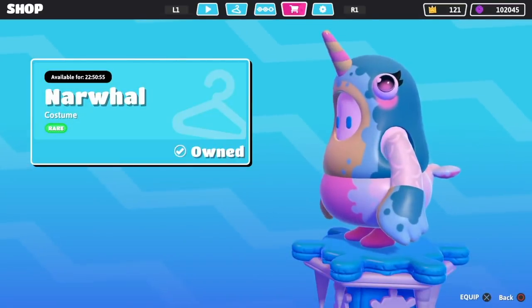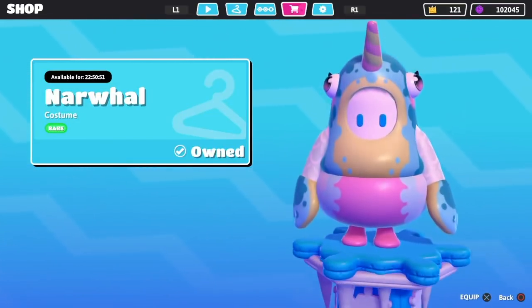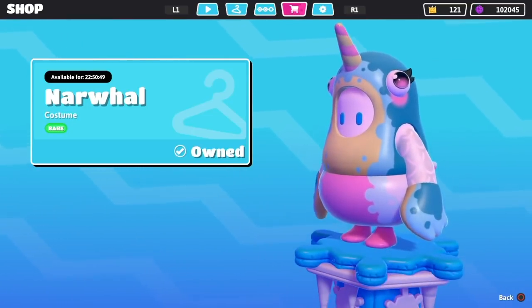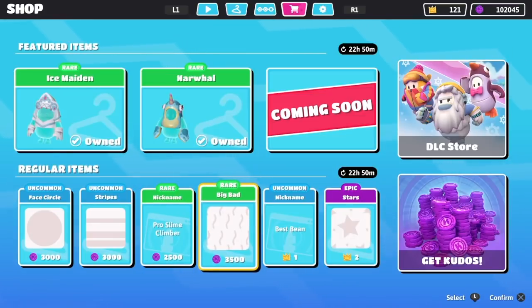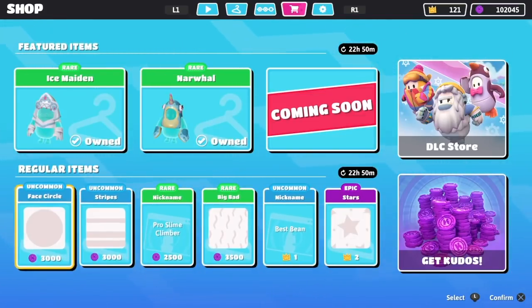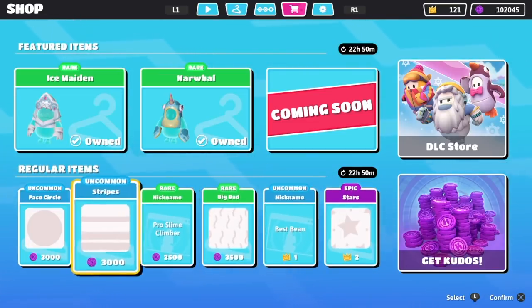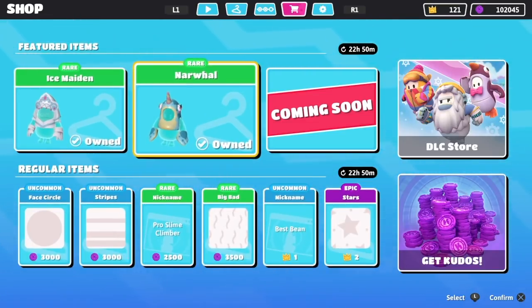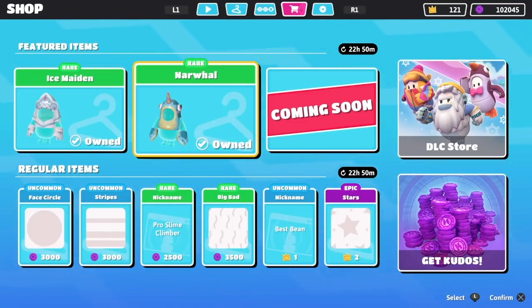We're going to get that obviously. Hopefully we can get the bottom in my shop eventually. We'll equip it and throw that on. Nothing else really looks good — just patterns. But yeah, that is the item shop: 9,000 kudos to buy everything. Let's go try to get a win in this Narwhal outfit.